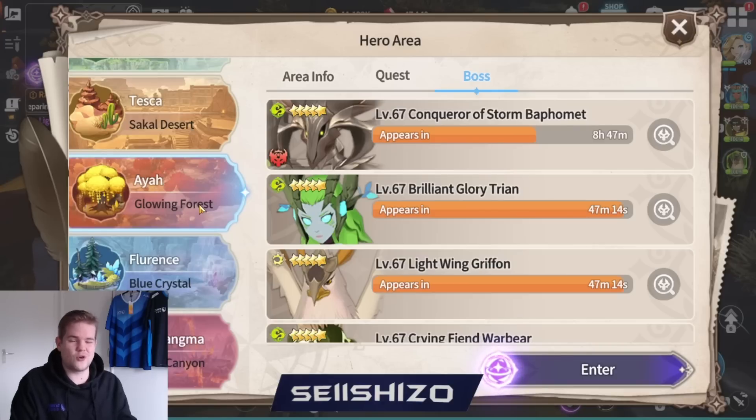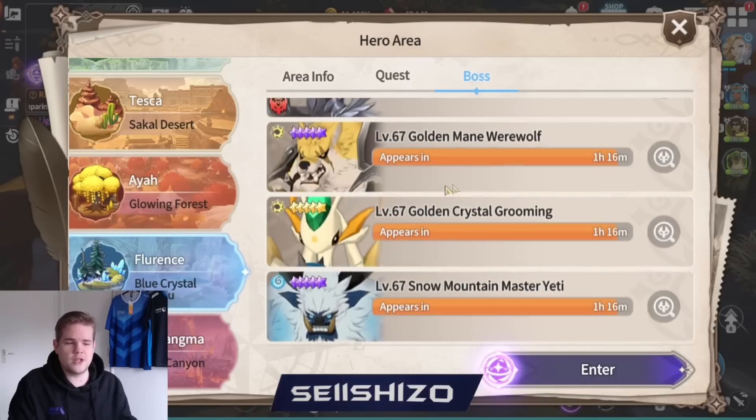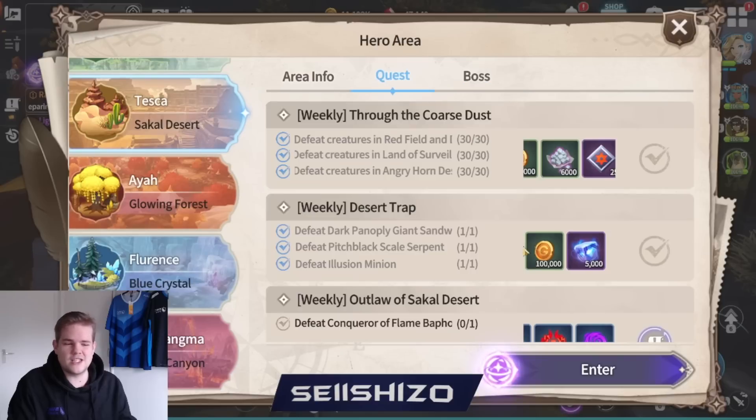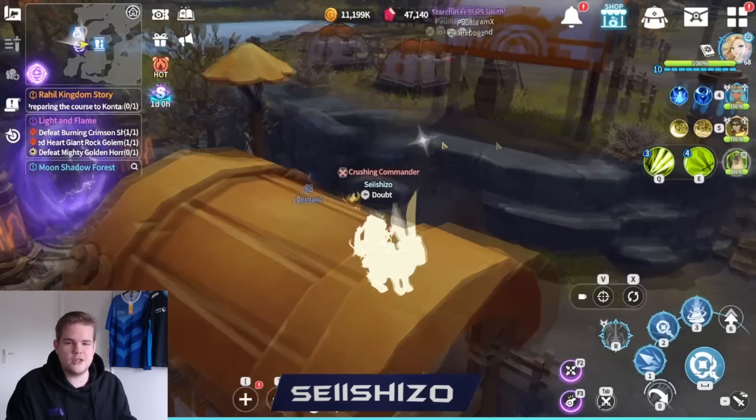You have enough time when the boss spawns to walk to the boss and give it a few hits. You don't actually have to do a lot of damage on it - just do a few hits, get your contribution in, and it will count as a clear. You can also see for these normal bosses when they spawn and fight those, but they are somewhat less interesting. The main thing you actually want to do is the final boss.